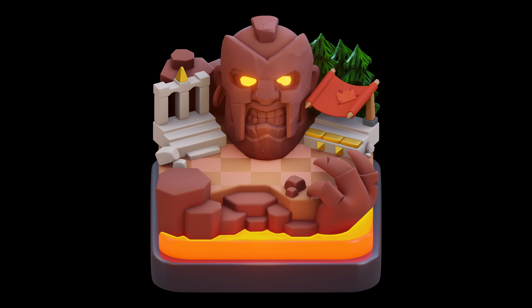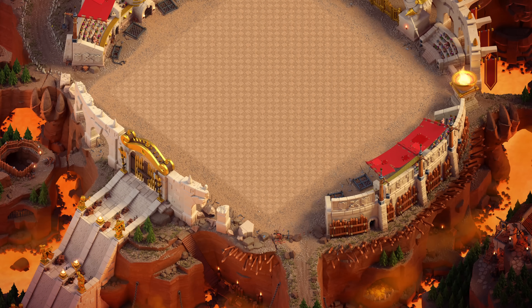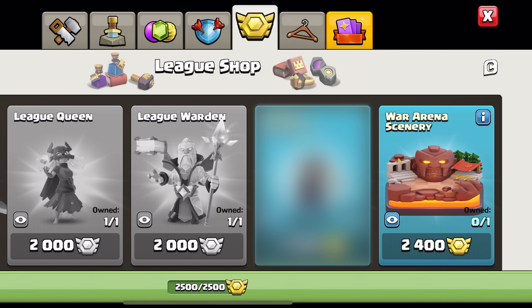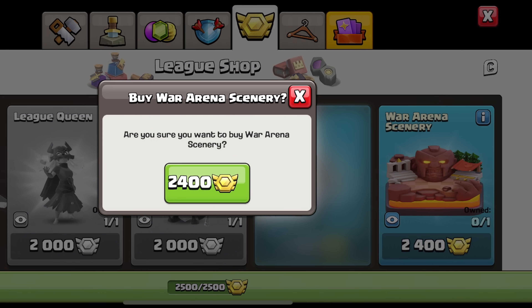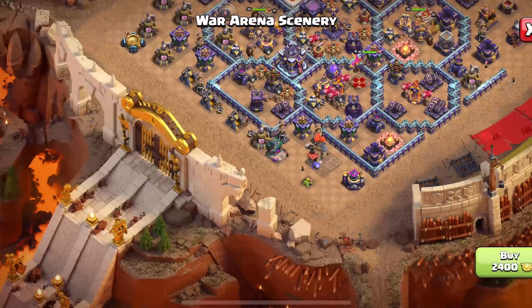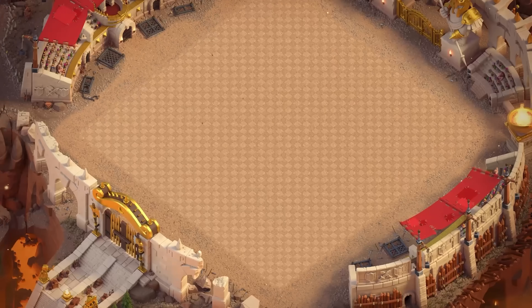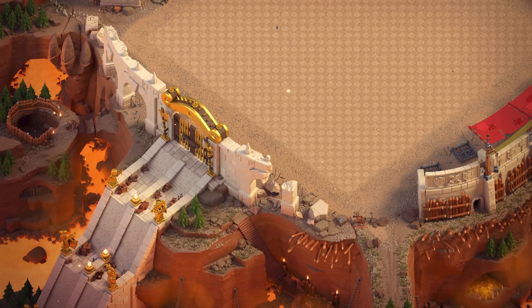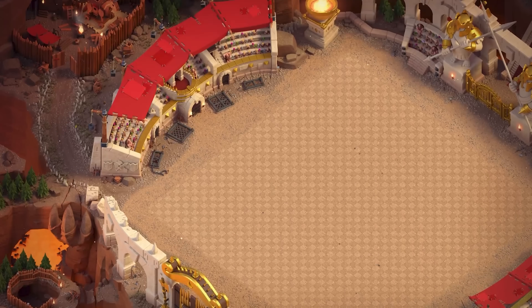The fifth cosmetic in the CWL shop is the League Scenery. This is an exclusive war scenery, meaning it's only selectable on your war base — not your home village. The price is 2,400 league medals, which is 400 more than a skin. I'm a huge fan of this scenery — way better than the Inferno Town scenery. If you're considering buying a war scenery, I'd highly recommend this one.